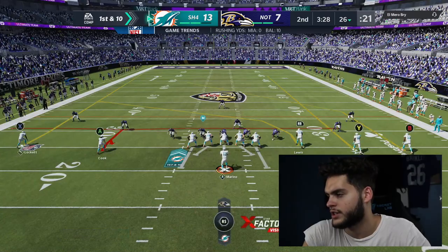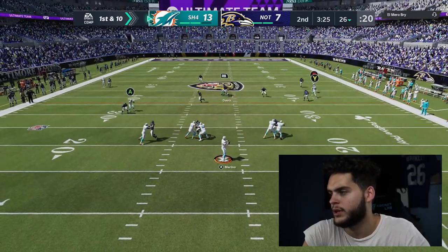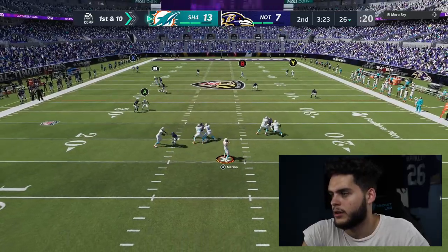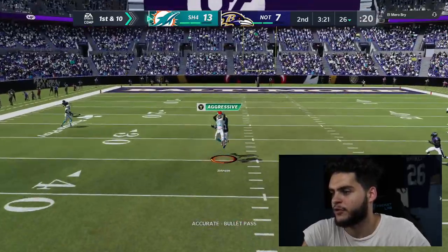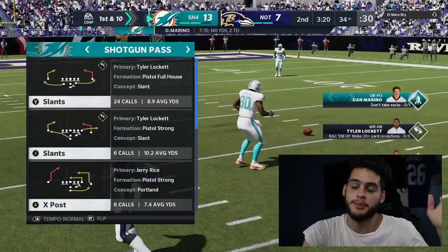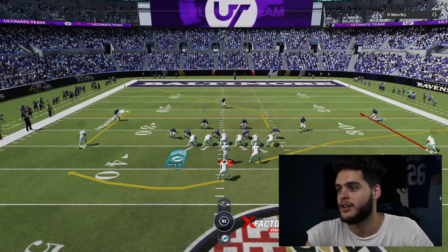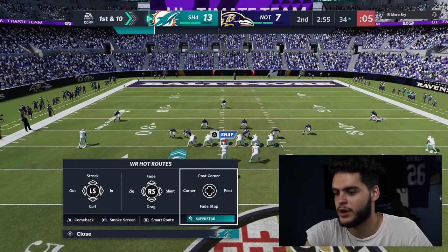I don't really like Jerry Rice at kick return to be honest — I definitely want to put Lockett back there or Tyreek or something. Jerry Rice could get so naked right here off the rip if I can get him open. I messed that up. Get in front of Andre Johnson — nice catch! Andre Johnson is the best receiver in the game in my opinion. I've been saying that since I've gotten him.